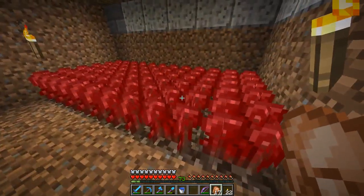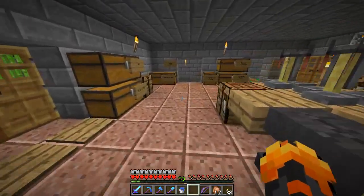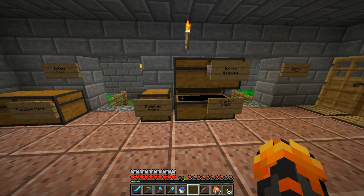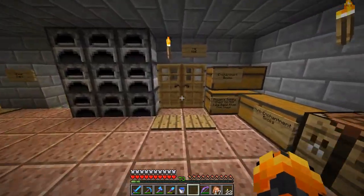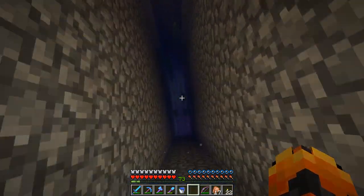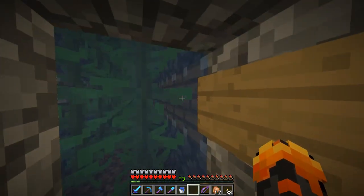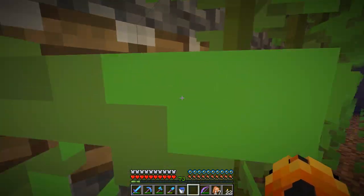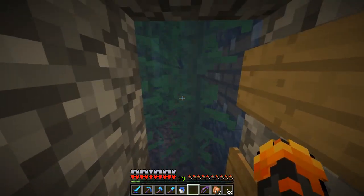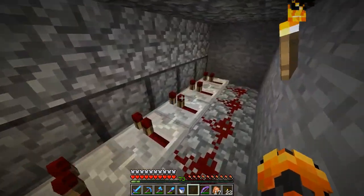I've got a bunch of different supplies here. Down here I've got another wart farm, beetroot farms, a wheat farm, a potato farm and a carrot farm. Everything else is mostly saddles you get from fishing and various other stuff. There's also a mine, and it has my upgraded kelp farm in it.